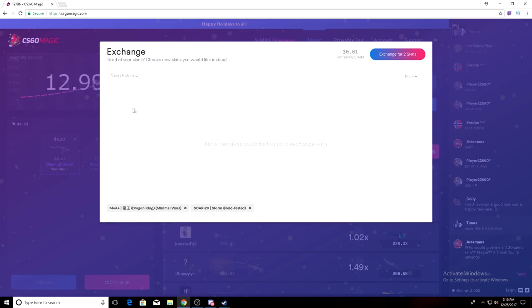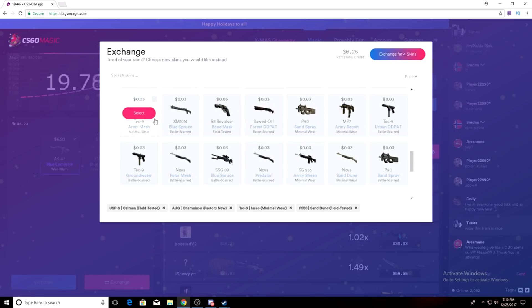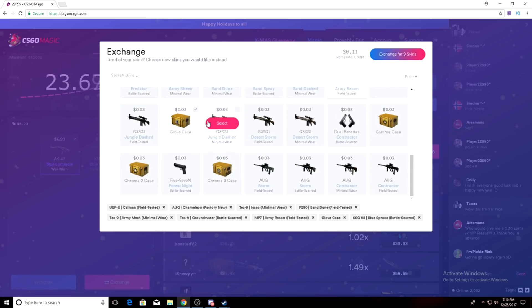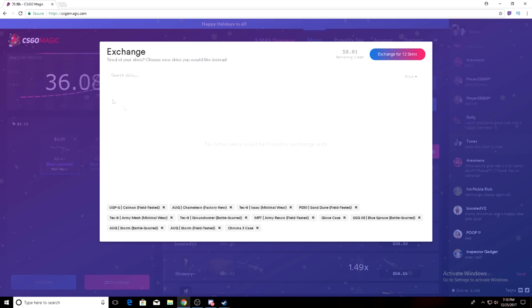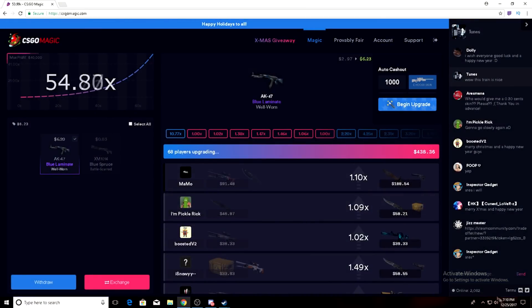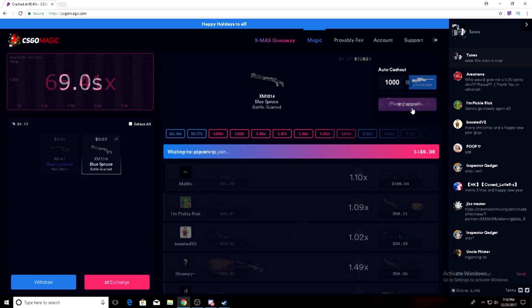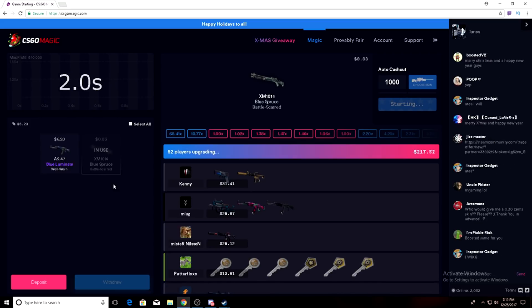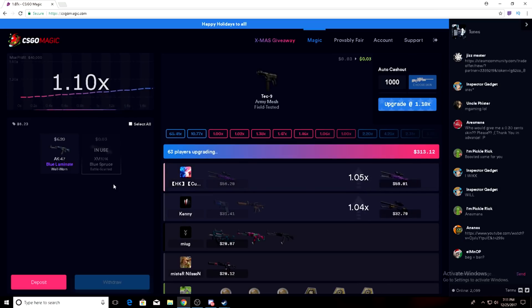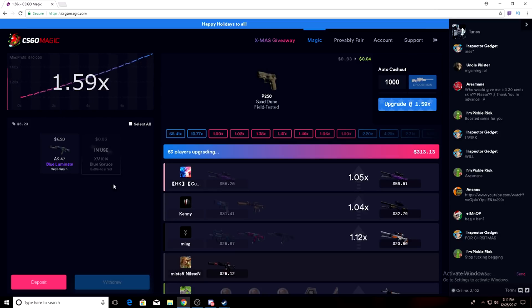What could we exchange it for? Exchange — three forty-five. Holy shit, I should have stayed in. All right, we'll throw this in. I don't expect to win anything big but we'll see what we can do. Going for a really high multiplier because I'm not trying to throw the six-star skin in yet.